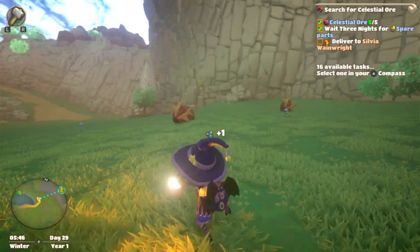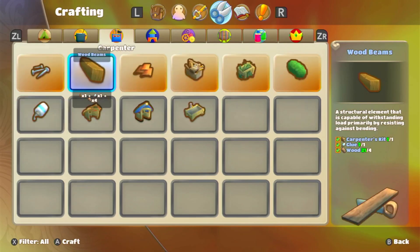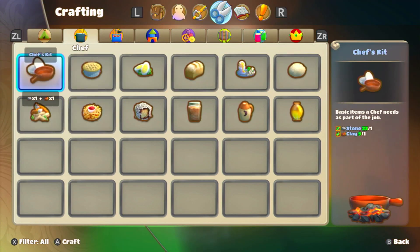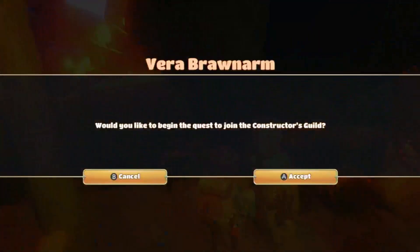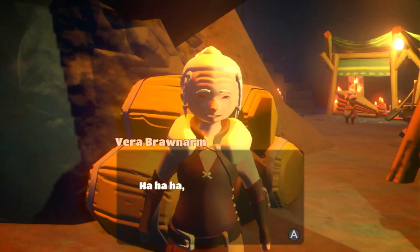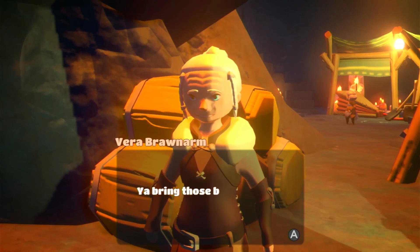While exploring you'll stumble across a wide range of resources that can be collected and used for crafting. Here you can craft clothes, materials, food, machines, dyes and more. There are a number of different crafting guilds that you can join as well, if you can prove that you're capable, and these provide more advanced blueprints and a sort of questline to follow.